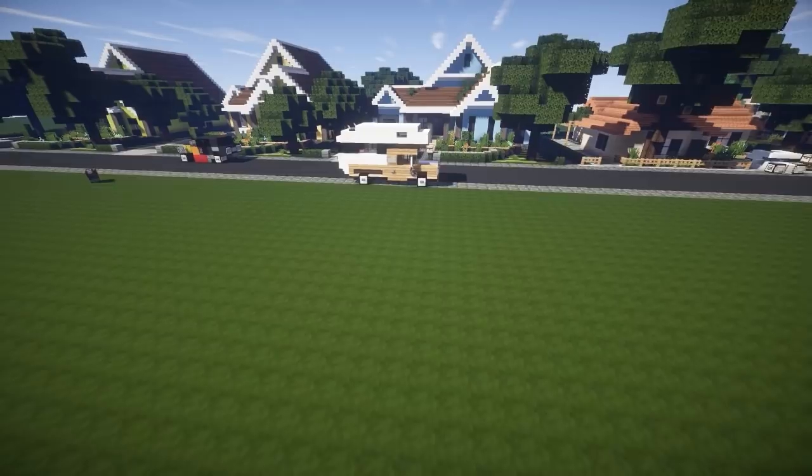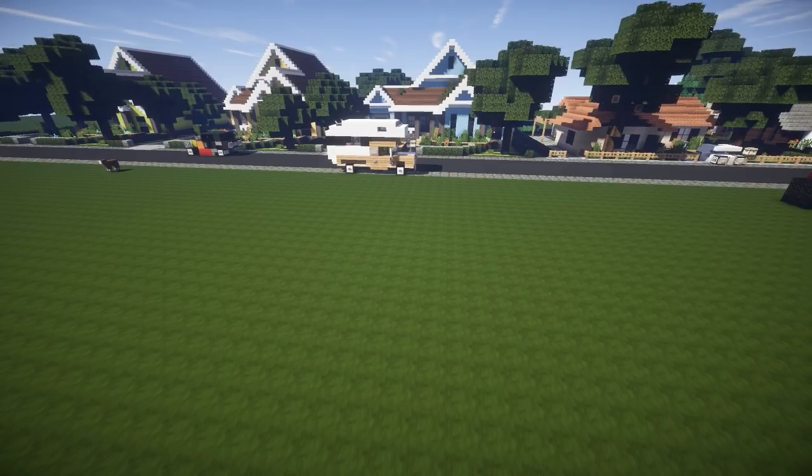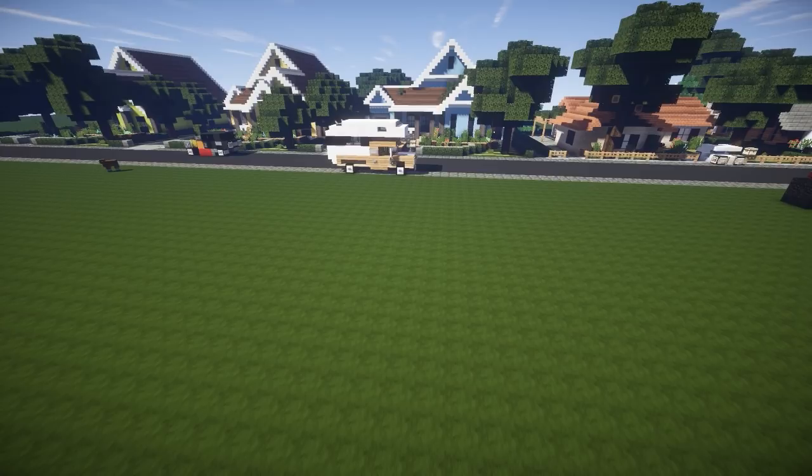In today's episode we're going to build something really amazing. About a year ago I built an RV — there's going to be a link in the description for that video. You guys seemed to really like it, so today we're going to build a bigger RV. It's going to be a home on wheels, designed by Polly4499 on the World of Coralus server, with some tweaks.